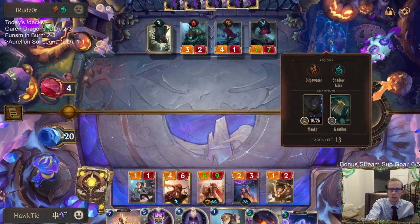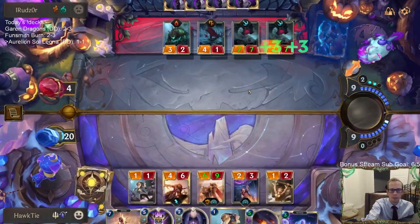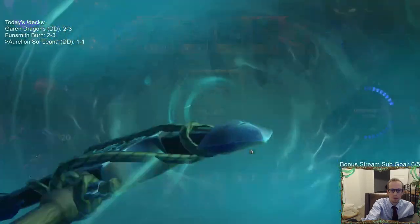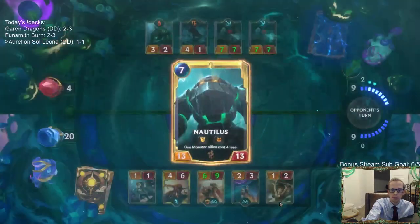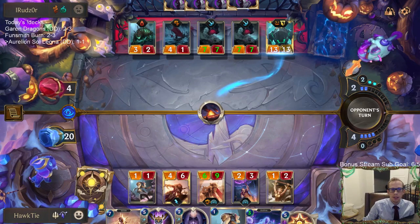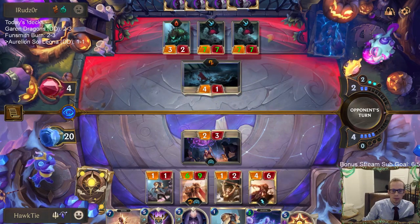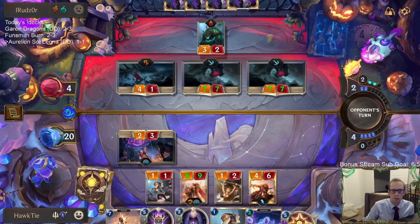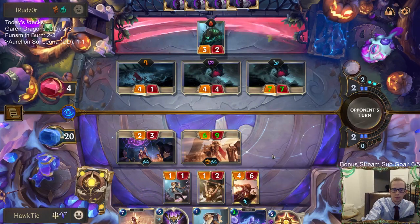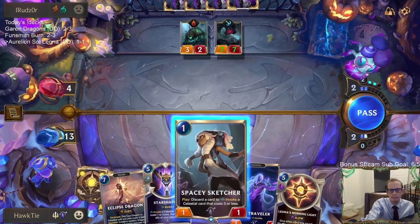Okay, they don't want to go to 1. This is where it's going to be difficult to stay alive because now they're Deep — they can play Nautilus and a bunch of other stuff. They've got some huge sea monsters. By taking this I am setting up for another Nautilus plus Atrocity — nah, I'm not going to be able to play you, Eclipse Dragon.